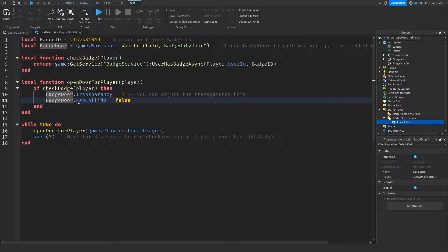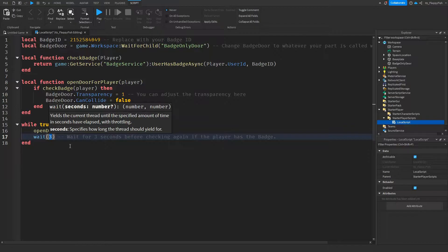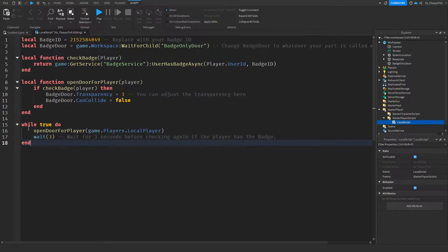Don't change anything on line 11 — we're setting the badge door's CanCollide to false, meaning the player can walk through the part. If it were set to true the player couldn't walk through, making it an invisible wall. Keep this at false so the player can access that special area. You can also adjust the wait time — by default it's 3 seconds, which is ideal to give the system time to process without being overloaded, while still checking regularly if the player has the badge.